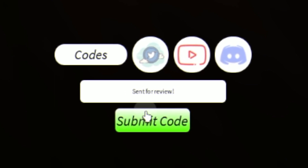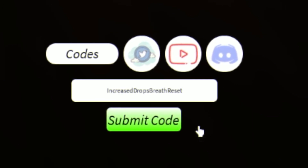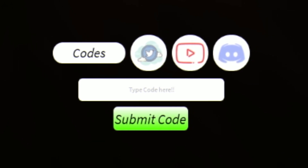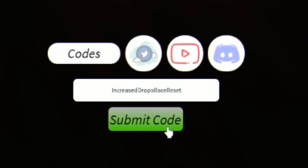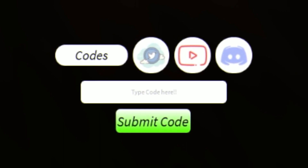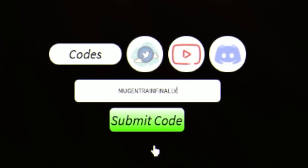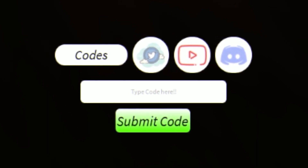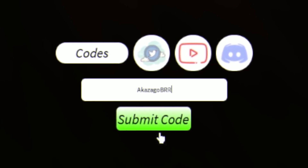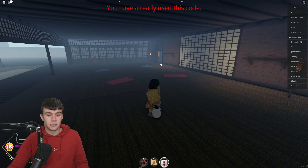Next we have the code IncreasedDropsBreathReset — as you can see, I've already redeemed that code. Next we have IncreasedDropsRaceReset — I've already used this code as well. Feel free to pause the video if I'm going too fast. Finally, our last code is another race reset code — clicking submit, and that one I've already used as well, as you can see at the top.